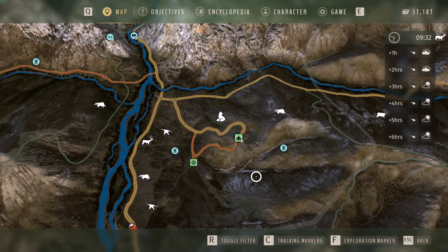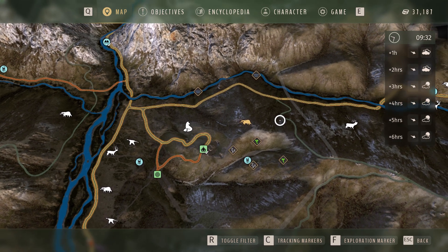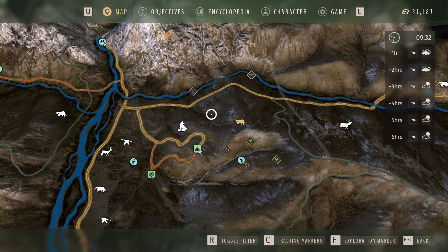All the badgers — the first one everyone knows is northeast of the lodge. You can just pause the video there and you can see where all six need zones are. That's badger group number one.